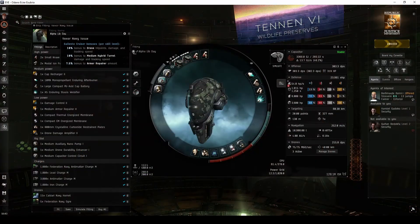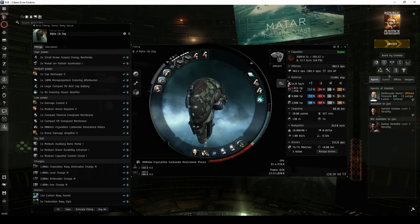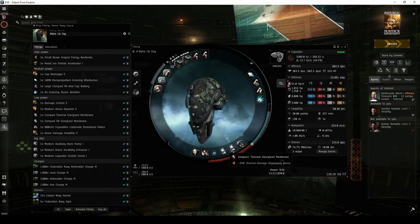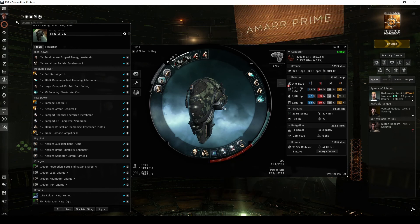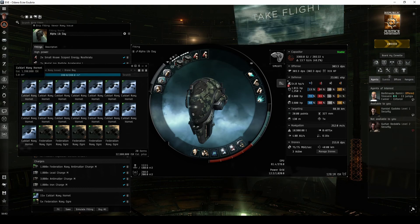This is the Vexor Navy Issue fit I've used to successfully run the sites. It makes use of a strong armor tank with high EM and thermal resists, plenty of capacitor support, and a full complement of Faction Navy drones for the majority of its damage output.